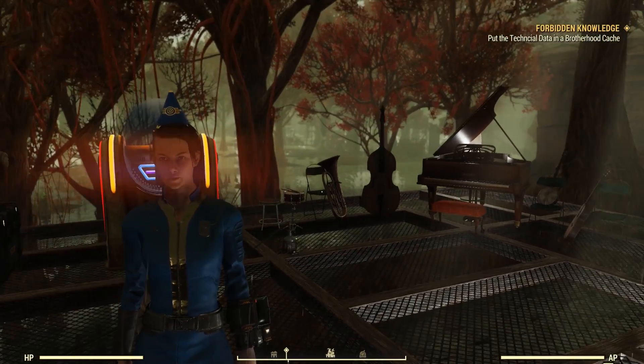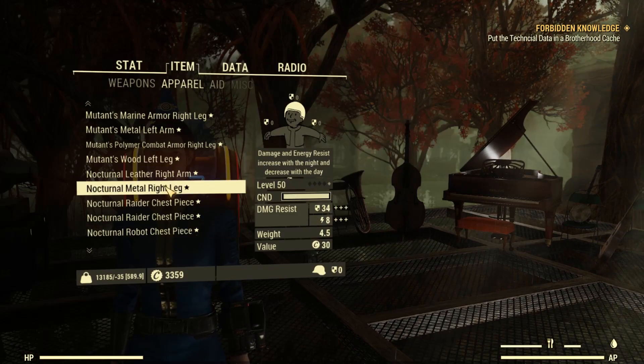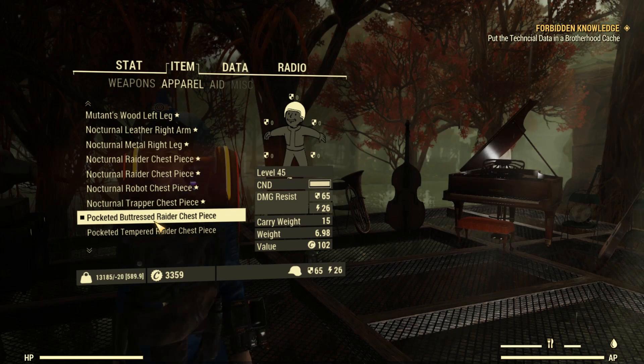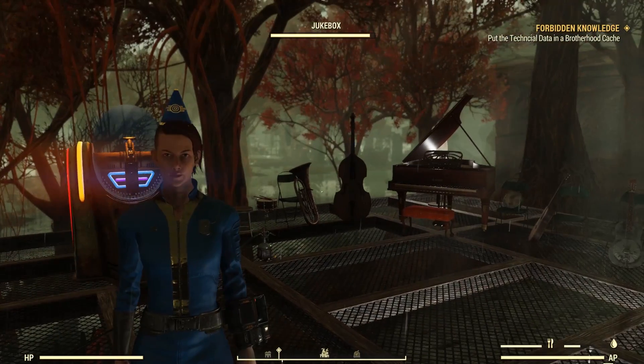Now let's take a look at our most favorite glitch — the weight carry glitch. Right here ladies and gentlemen, as you can see I'm at negative 35, and by simply equipping and unequipping our raider's chest piece you will go further into the negative. So pretty much that one works.